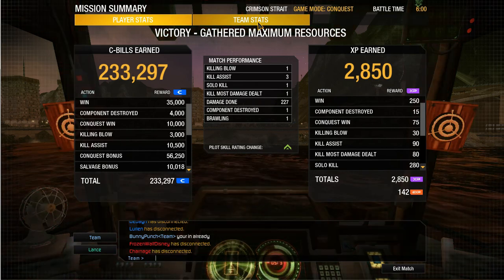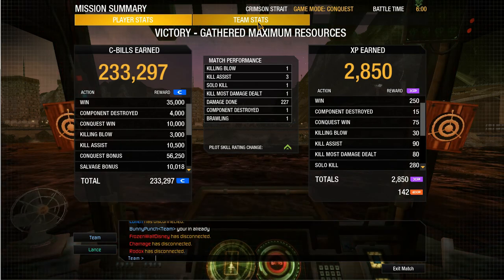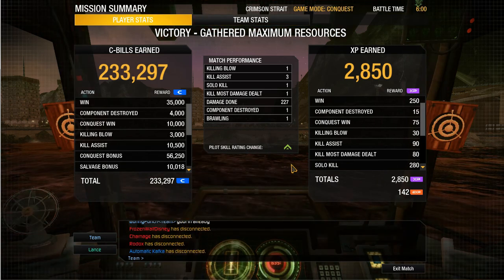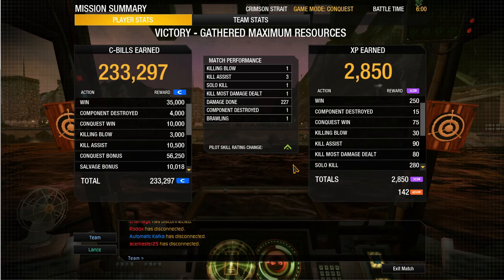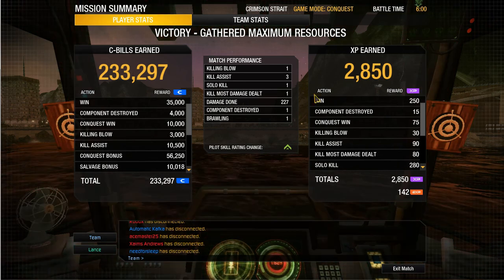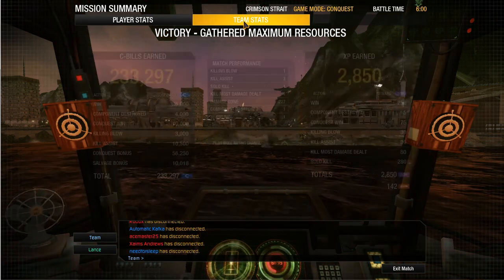Well, we did well for dying so quickly. Got kill most damage dealt, solo kill, a couple killing assists, and that killing blow. Killed one, got three killing assists, got a decent amount of C-bills and XP for only getting one guy and dying quick.